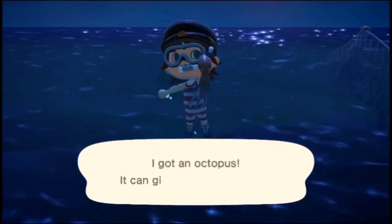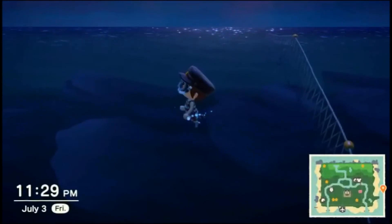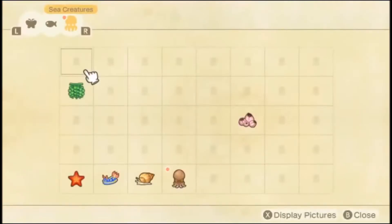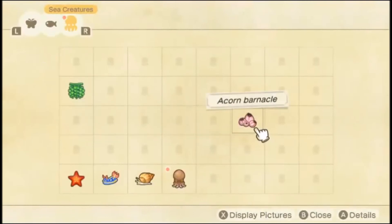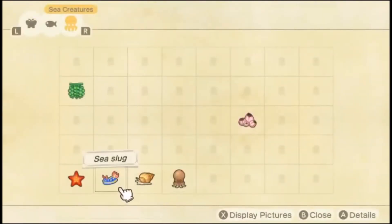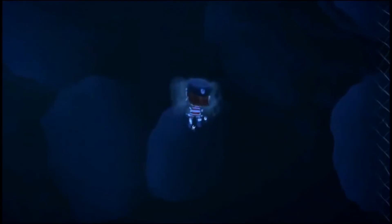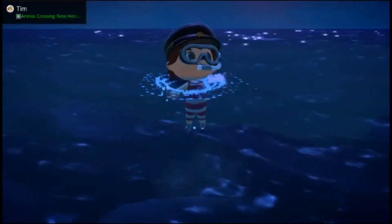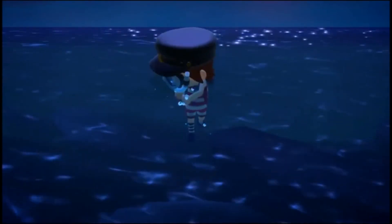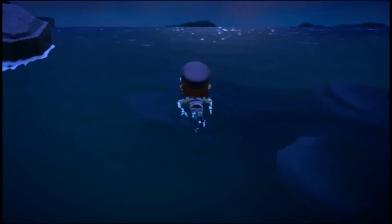Whoa — I got an octopus! I can give four hugs at once! I believe that's a new one. The sea creatures I've gotten so far: sea grapes, acorn barnacle, octopus, whelk, sea slug, and sea star. Let's see what this next one is — acorn barnacle. Will it grow into an oak barnacle? I'll probably get one more then turn in what I have.